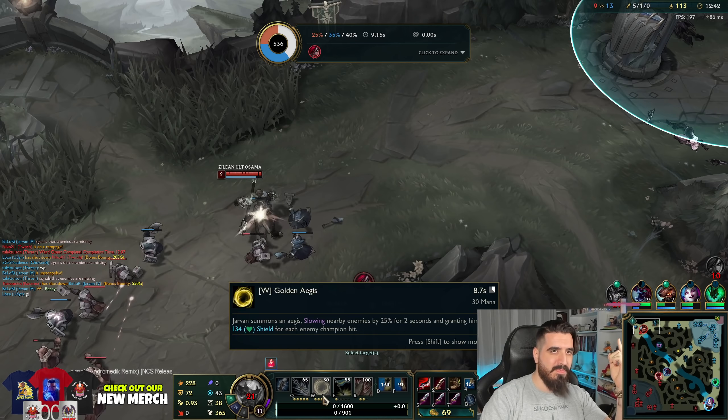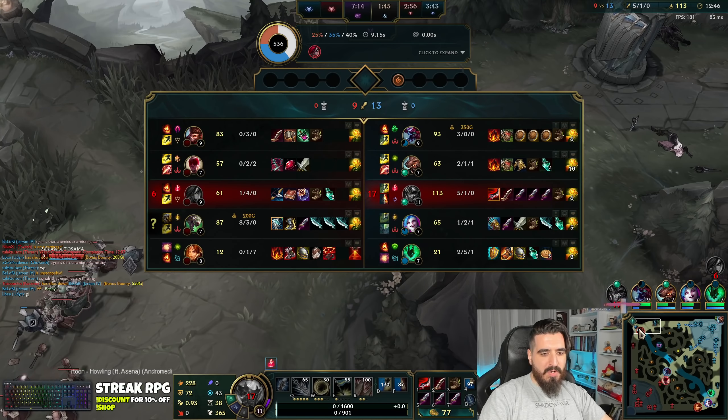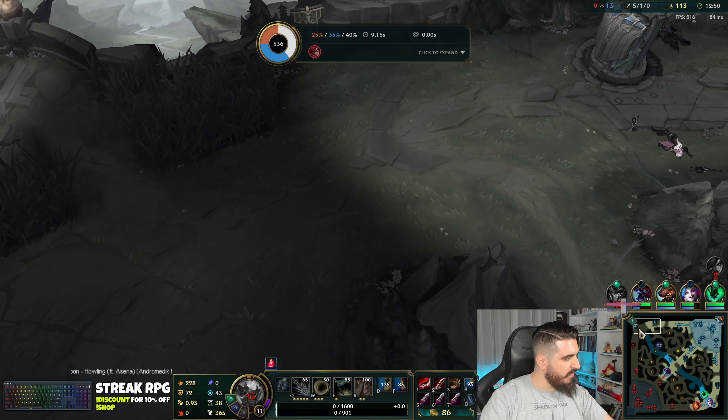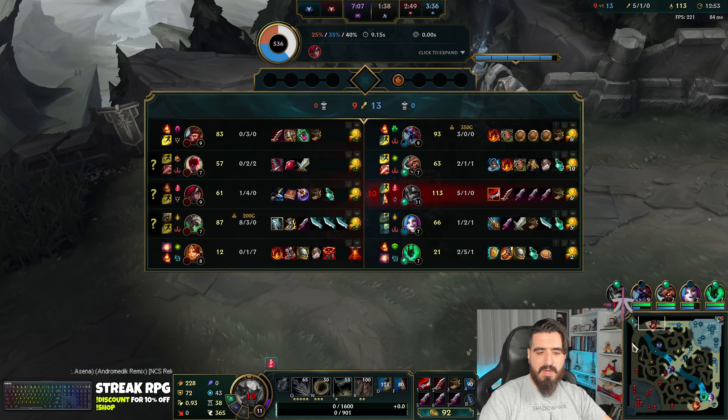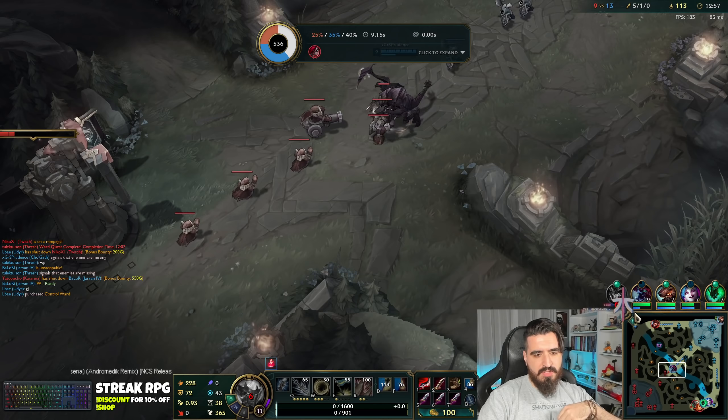One second for the W — one second. That's why we needed one more second there. That was very bad. Can you play with the Riftmaker and Immortal build? No, you can't — it's not going to be that powerful. I've said that before, it's not that good.